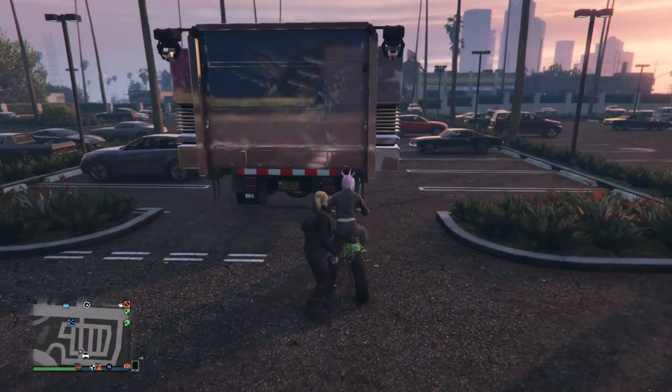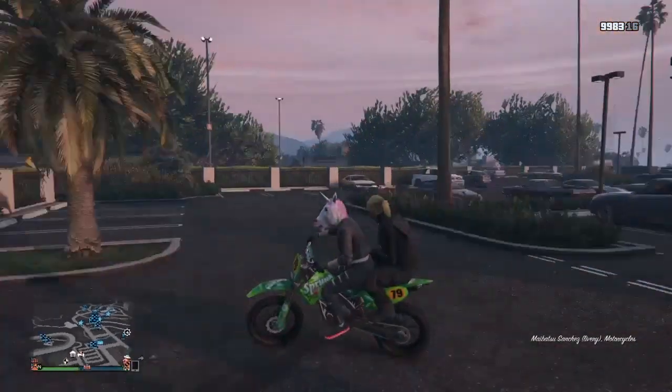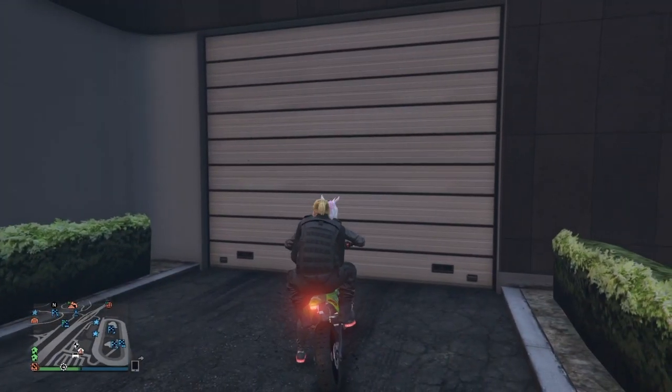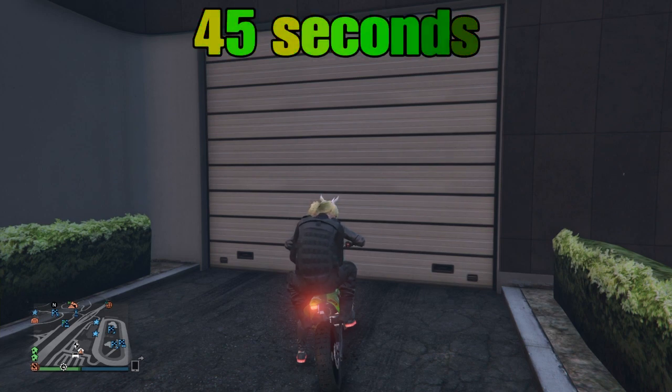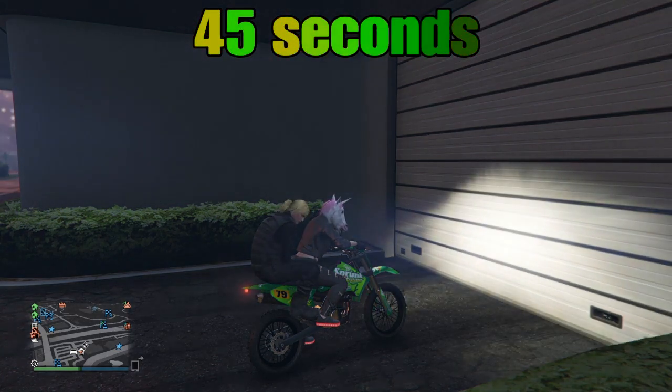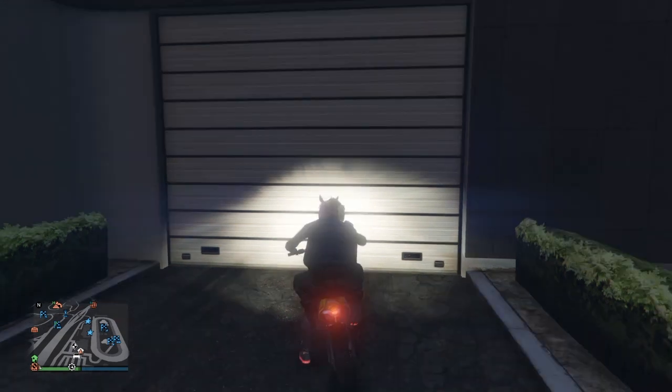First we need to make our way to our friend the receiver's bunker. In our friend's bunker he needs to have a mobile operations center with any car on the inside. My friend will be getting me glitched out — this is our very first step. He invited me to his mobile operations center and we hopped on his car together and now we're driving out of the MOC.